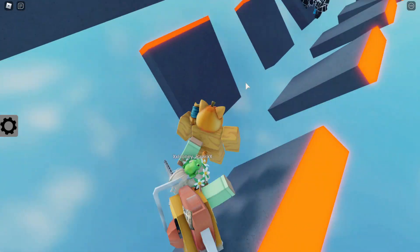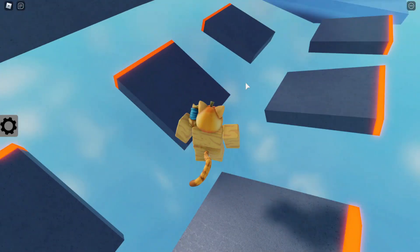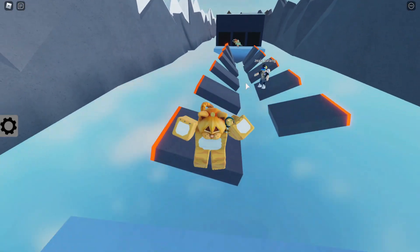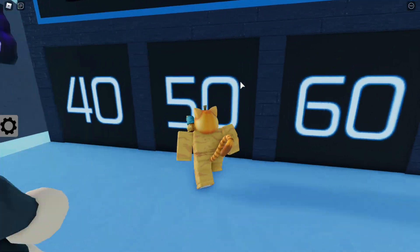This girl has a chainsaw on her back. Someone arrest this girl. Well, I mean, she's probably good at math because she's doing this, but she keeps dying on the obby. How do you die on this? 200 divided by 4 — that is 50.